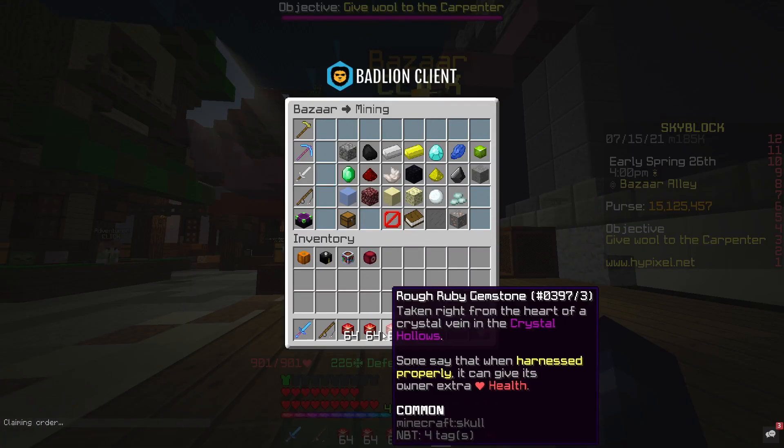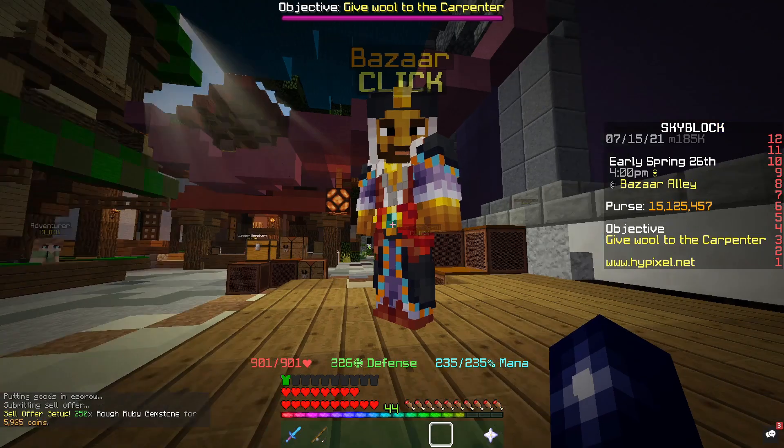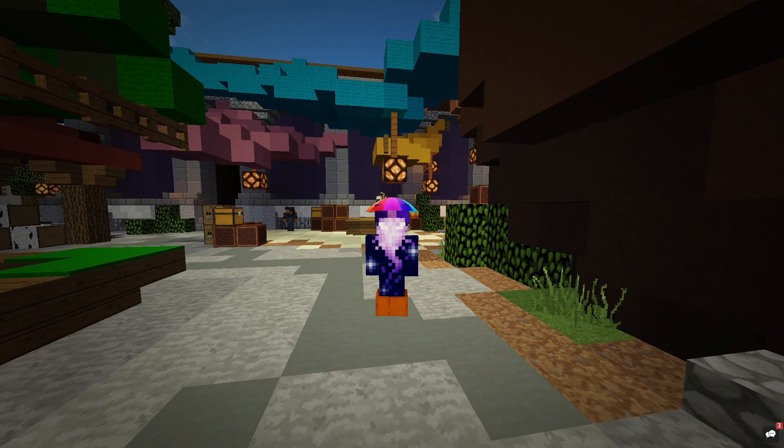It's literally just as simple as clicking on it, going to create a sell order, and selecting best offer minus one. It'll take slightly longer for the sell order to complete, but these items are cheap and always in demand because of the hype around the item. We're going to make a good few K off this.